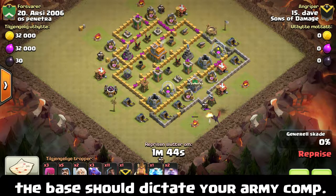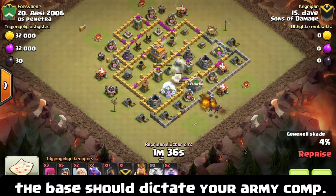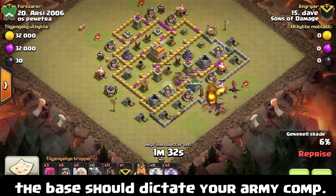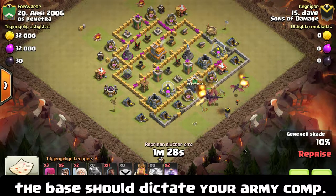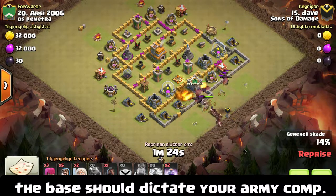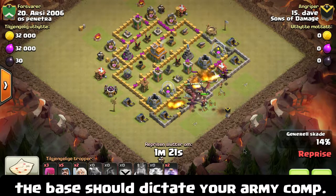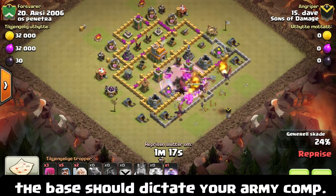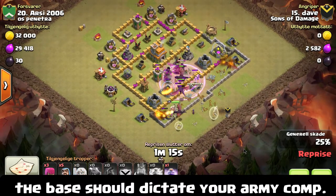For an air raid, let's say you've taken out one air defense — that's when you start your air portion by putting in balloons and lava hounds. Then when your kill squad takes out the second air defense, that's your second action point — you put in the rest of your troops on the remaining third and fourth air defenses. Action points are pre-designated stages where you want certain things accomplished.